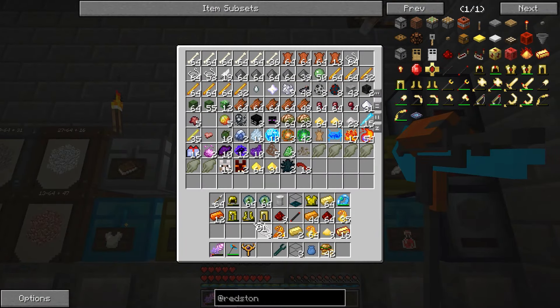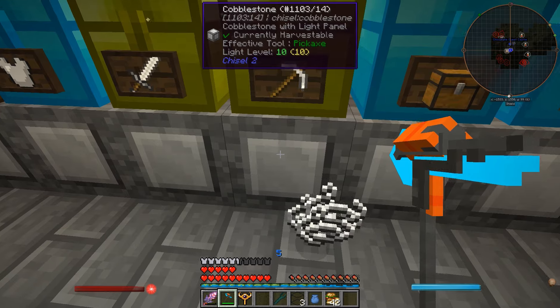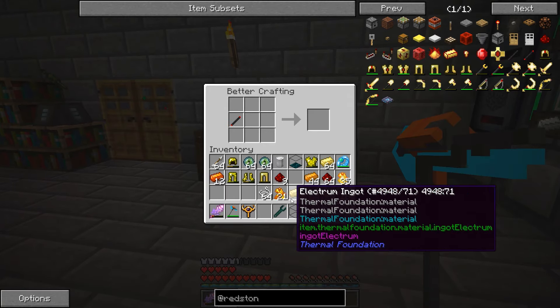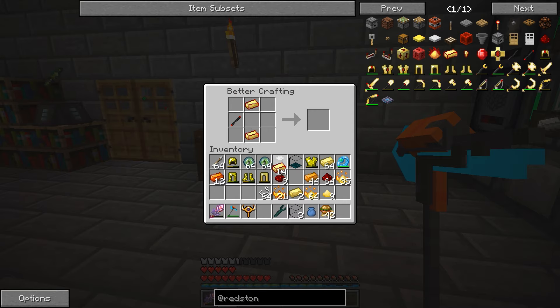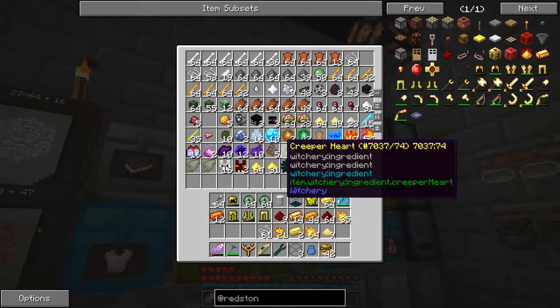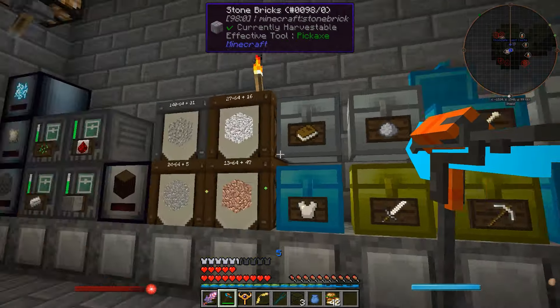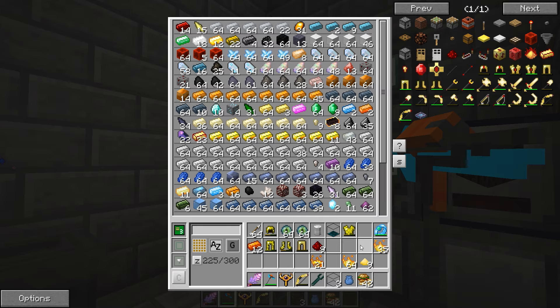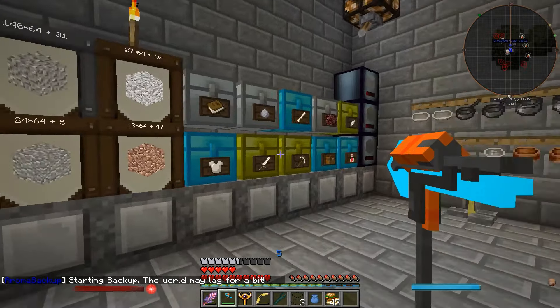Three string — one, two, three — and the ingots. And there we go: flux infused bow. Now this thing I believe is capable of putting out some pretty crazy damage if it's empowered. And you can empower this stuff by holding a hotkey — I think by default it's V.